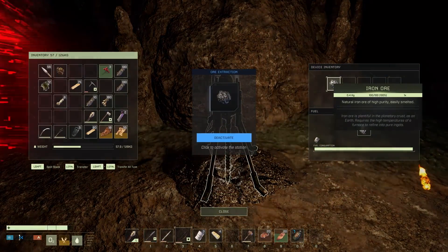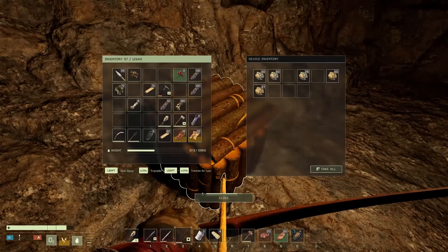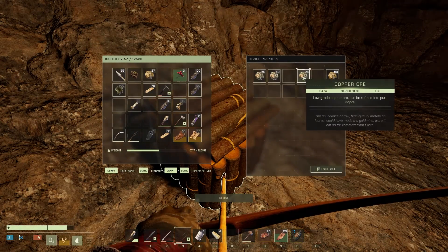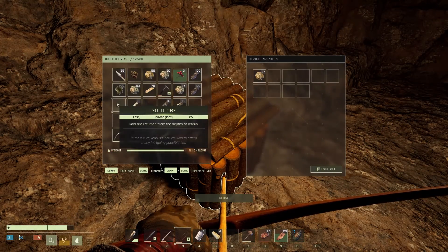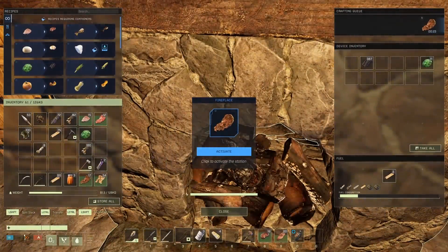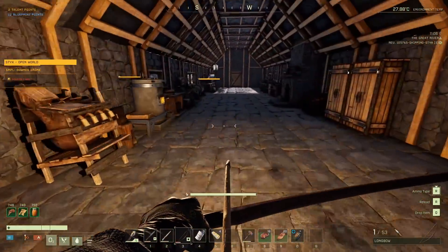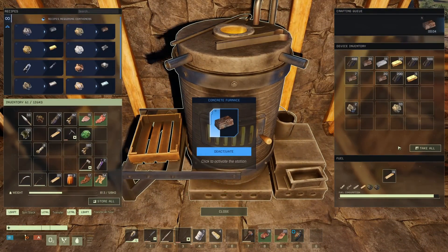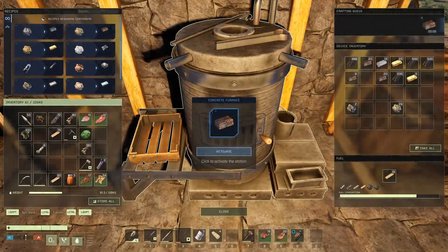Look at that — we've already got ore! That's a little bit faster than I was imagining. We're gonna leave it alone and take back what we can. I just asked the incredibly knowledgeable people in Discord about deep ore deposits — apparently there are sulfur ore deposits out there, which is fantastic! That means I can keep making ammo. I want to do shotguns and I'm going to need gunpowder, which takes sulfur. That was going to be the big problem, but now it's solved.